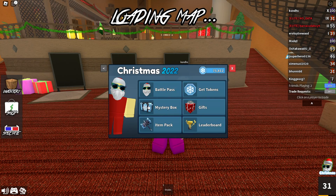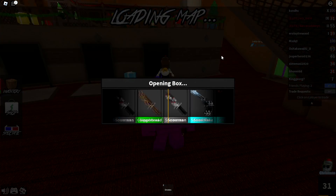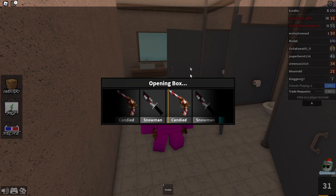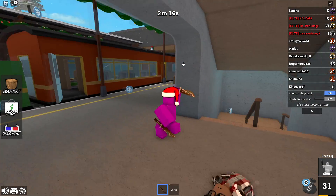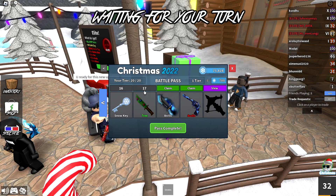Tier 16 is our final snow key for this video and our final case opening — we get the Candied gun, another new common. All the cases I got were mostly commons but they were all new, so no dupes — I'll take that. Tier 17 gives us another rare called Tree — obviously supposed to look like a Christmas tree. It's completely green with a wooden handle like bark and some ornaments on the knife. It really reminds you of a Christmas tree.